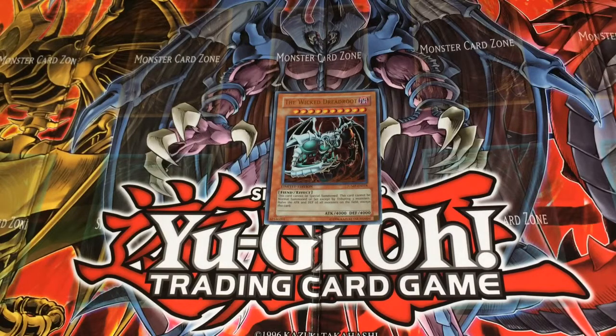He is a Dark attribute, Level 10 monster. He is a Fiend Effect monster with 4000 attack and 4000 defense.